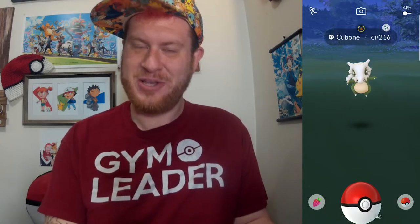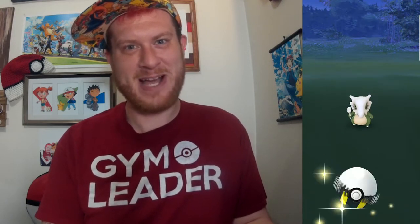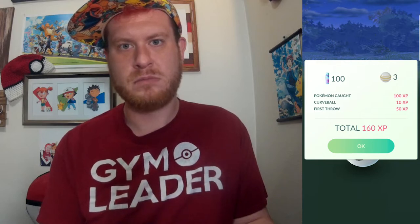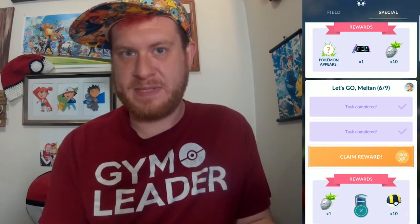In those four hours we caught a 100% Aerodactyl and we finally got our shiny Cubone. Its counterpart Ponyta we lost, but we got a Cubone. I do really like the green — it's a very nice green, but not the shiny I wanted. I wanted shiny Magnemite. Still have no shiny Magnemite or Ponyta for that matter.